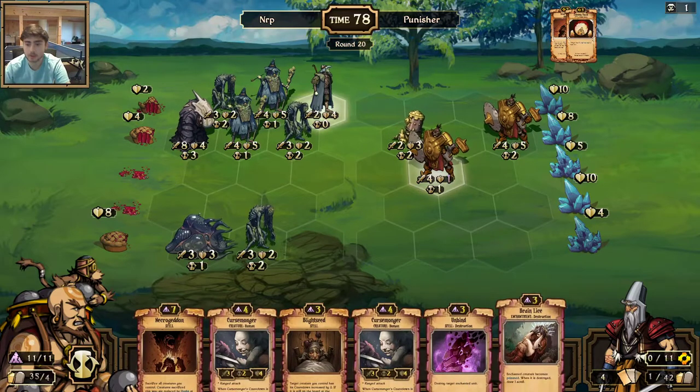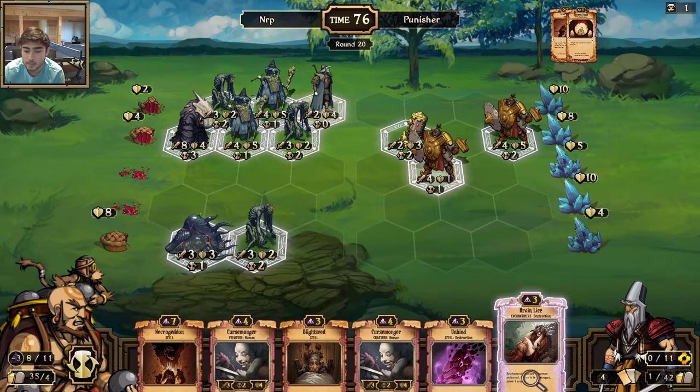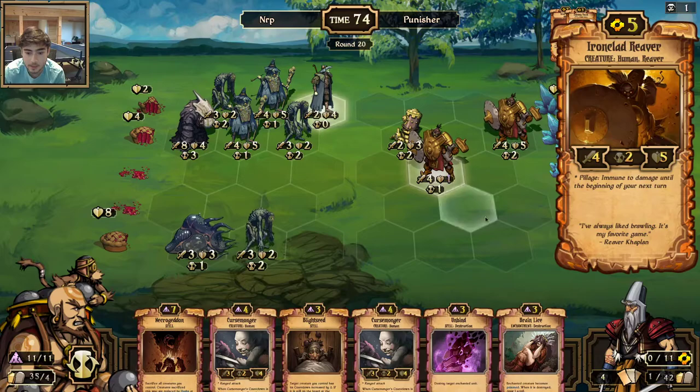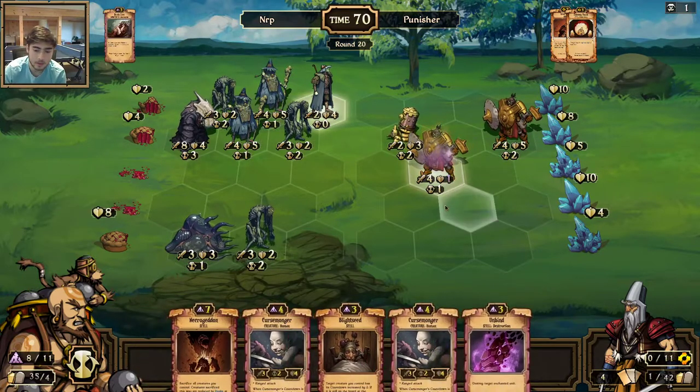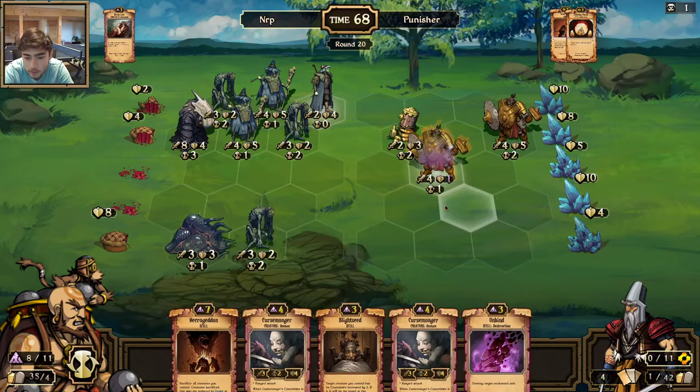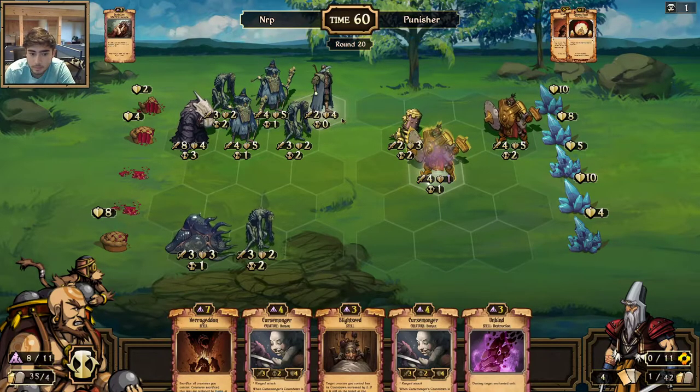I can go with a Brain Lice Unbind to kill something, or just Brain Lice this and it would die. I'm going to do that, and then I'll just play both Cursemongers. I could play Blight Seed on something to get more cards. Actually I'm not going to deal damage to this — I'm going to deal damage to the idol to put that Necrogeddon in range. I'd rather keep a human in front there too.